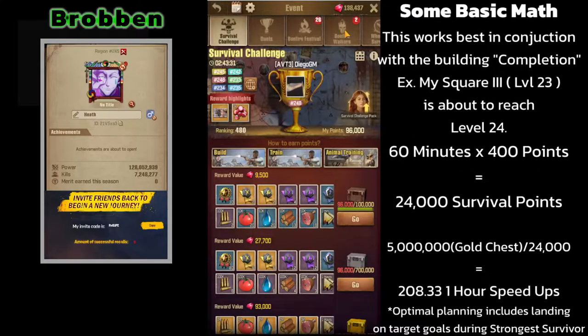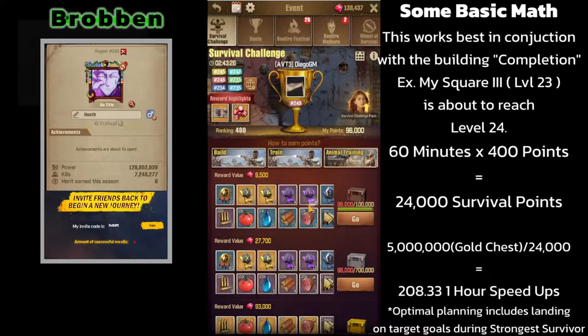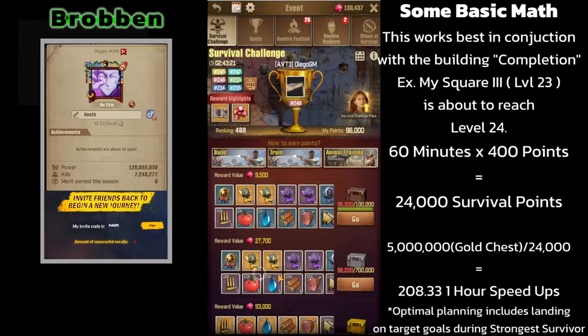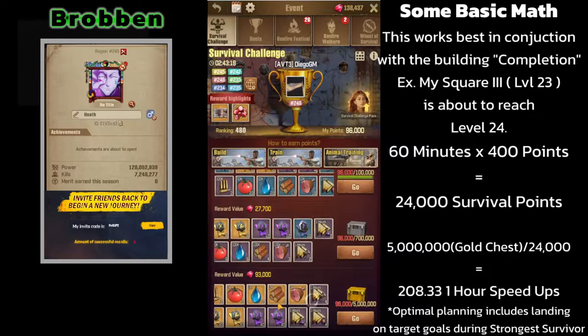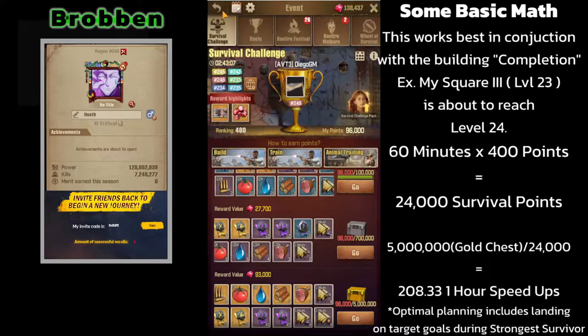I'm going to go into the survival challenge and show you my rewards. Once you get to level 25 town hall you do receive double rewards, which is an incentive to get there first so that you may start collecting on this exponential reward payout. In the building section, one minute speed up is worth 400 points and one power is worth 60 points.